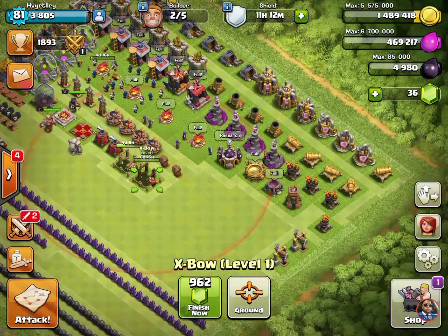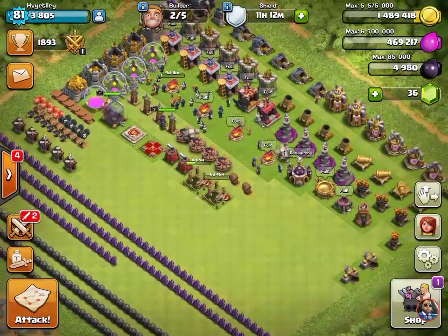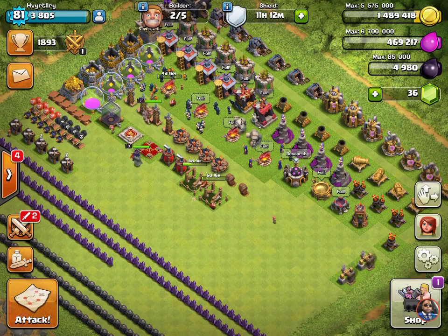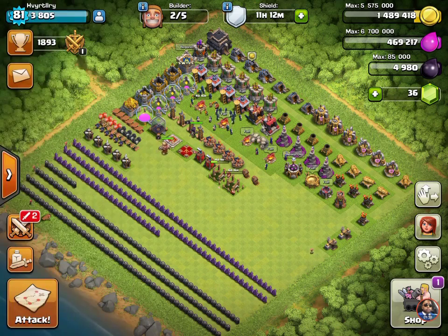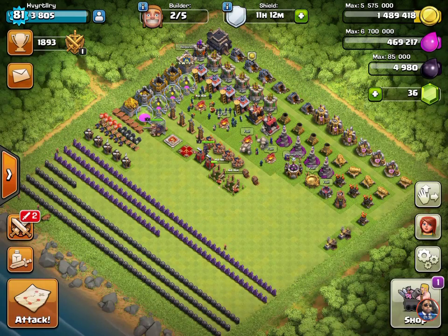I was gonna wait on the crossbows but I was like, you know what, I'm not having fun just waiting for them to be unlocked. So I went ahead and unlocked them. My queen's only level 3 and my king's only level 7, but it's all good. I do farm dark elixir as easily as possible — easier than anyone else I think, because everyone says it's hard but it's pretty easy with some of the troop compositions I have. Crossbows will be ready in four to six days and then I'll redo the base.